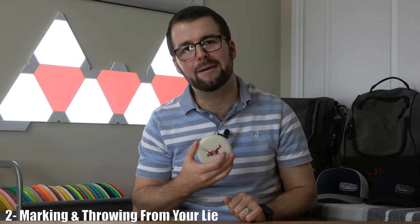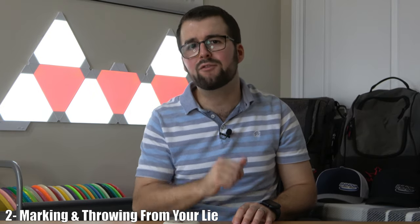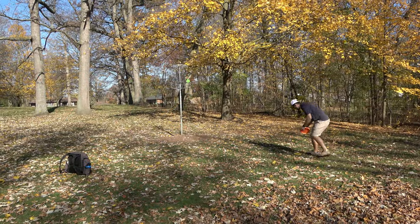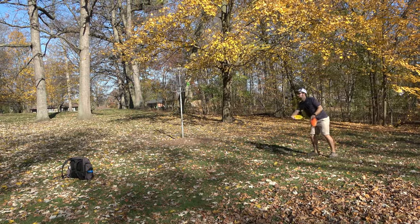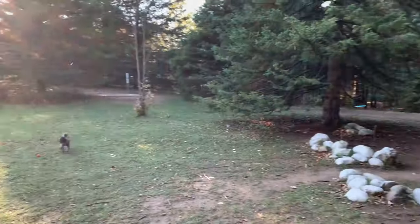Moving on to rule number two: marking and throwing from your lie. This rule has to do with throwing or putting your next shot after having teed off. There are two ways that you can mark your previous shot — you can mark it with a mini marker, or you can simply leave the disc on the ground and throw behind it.